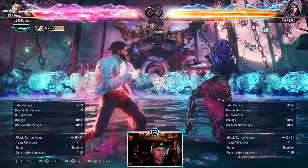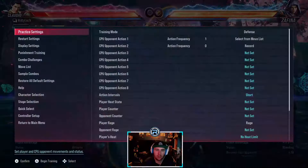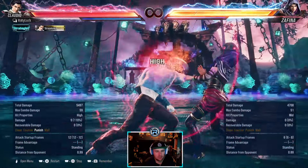Plus 6. It used to counter hit launch — not anymore, which is nice. 3 plus 4 is minus 12, linear.